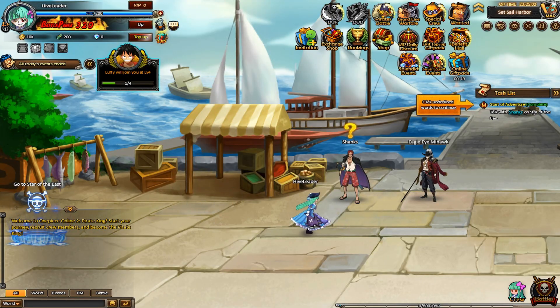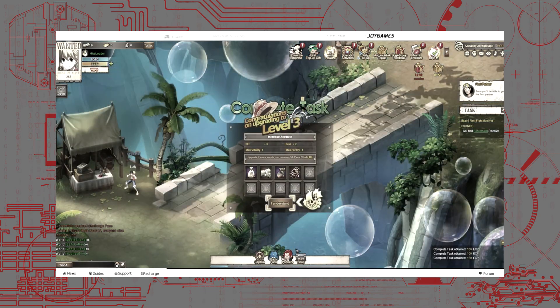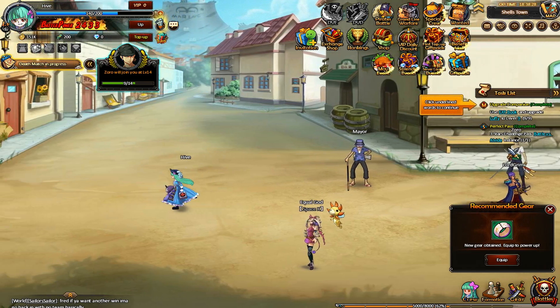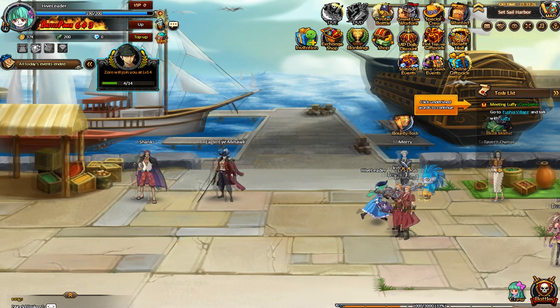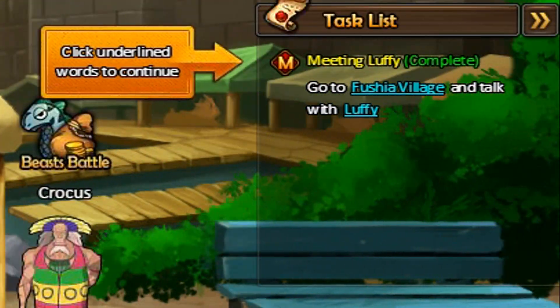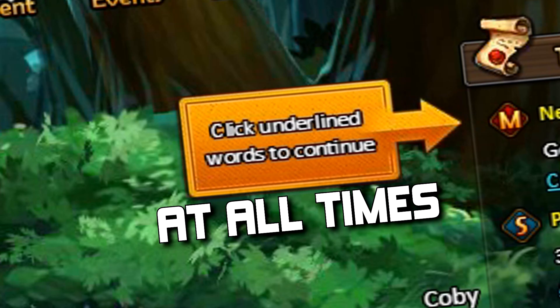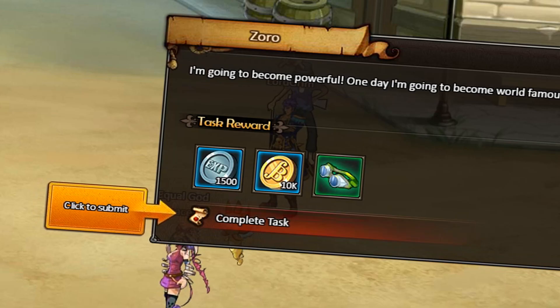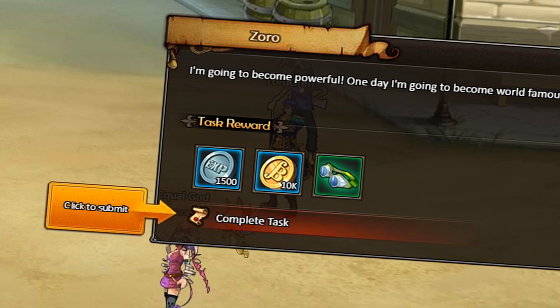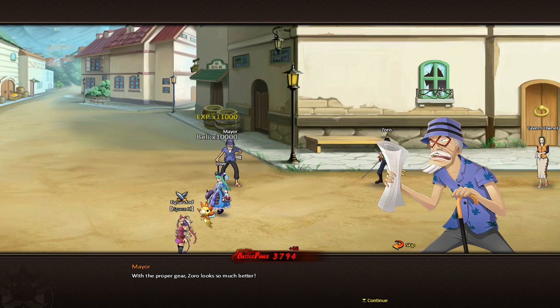After that, the game begins. Now, remember in the original One Piece Online where I said the game basically played itself and all you had to do was click a few times? Well, that's not the case in One Piece Online 2 — it's the exact opposite. You click all the time, but only in this tiny area. And in case you forget, the game will remind you at all times. They made this so idiot-proof — I'm pretty sure my five-year-old could tell me where to click.